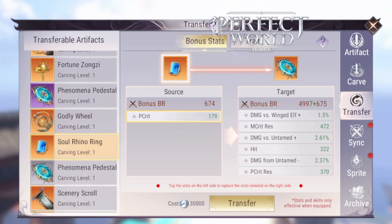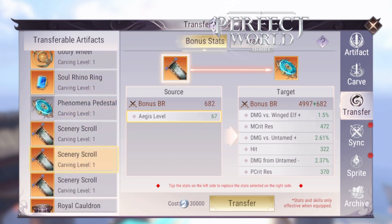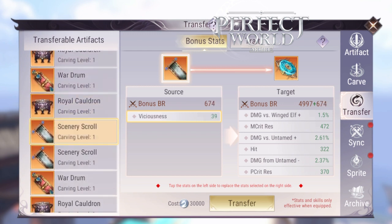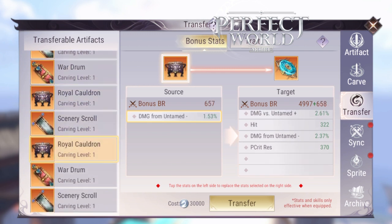Normally enemies run and it's hard to get them down. With two of these Phenomena Pedestals, you can lock someone down for nine whole seconds. And in nine seconds, you can take anybody down.